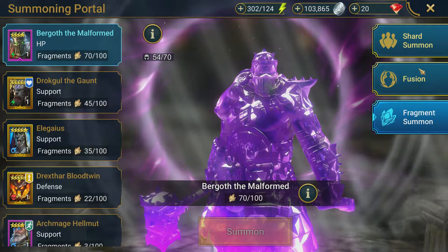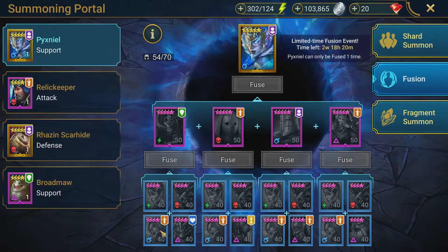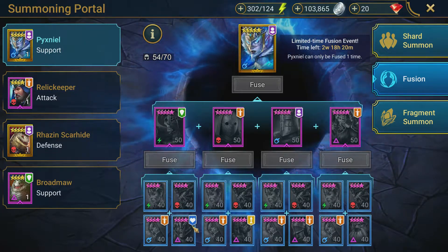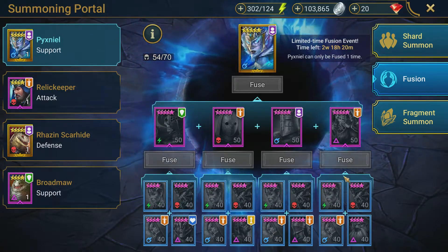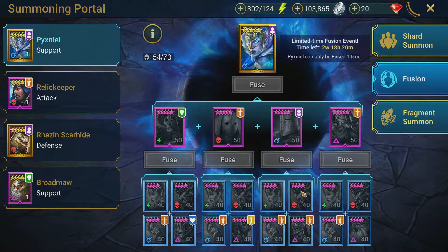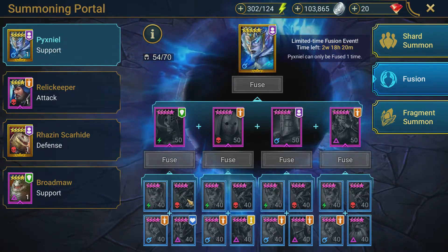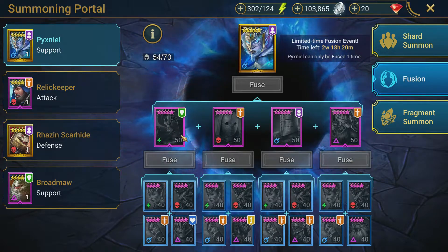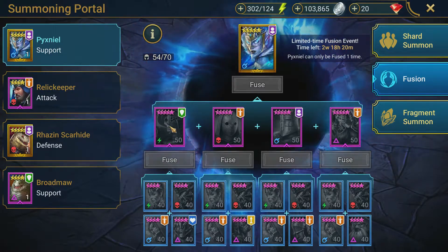You just do the events and get the fragments, get 100 fragments, get the champion. Whereas with these fusions, this one's not bad because you only have really three rares and four void rares you can get from different events - seven rares total. But if you want to do all four fusions you have to get them all four times, so you're going to have to pull a bunch of mystery shards or ancient shards. You also have to build every rare to level 40, ascend them, and build every single epic to five stars, which means fusing them again with a couple of four stars.